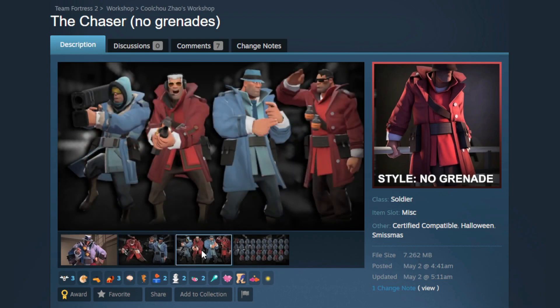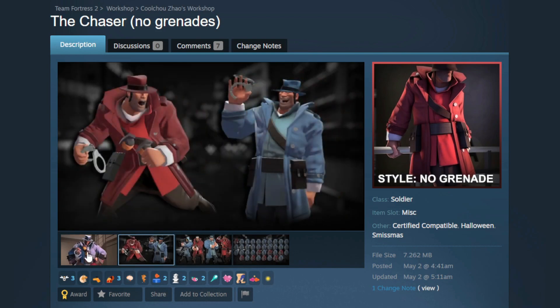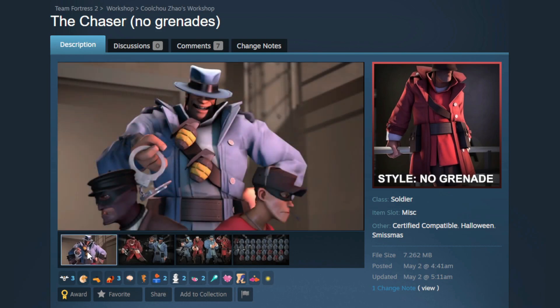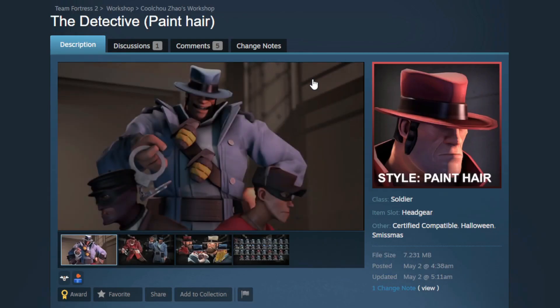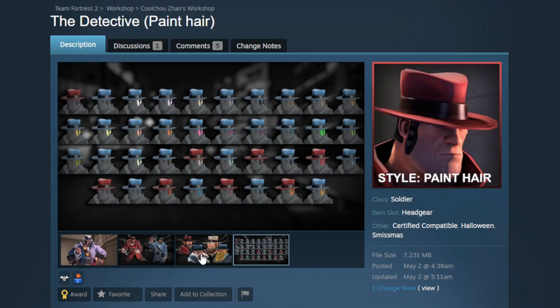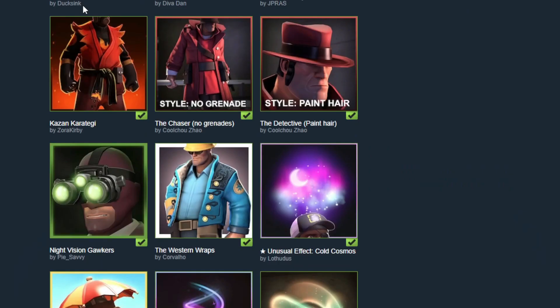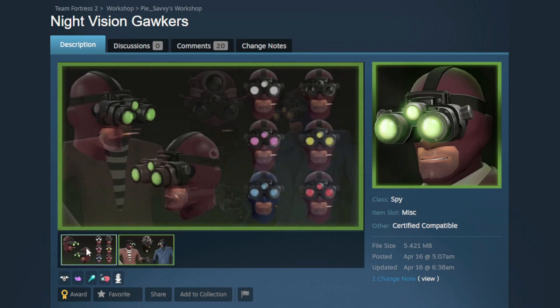Next up — that's a banger! It's called the Chaser, and this is like a trench coat for the Soldier. As a massive fan of trench coats — that is so nice! I am a big fan. I'm assuming we got the hat as well — yes, the Detective. It's got some sideburns that go with it. Really nice. Next up, the Night Vision Gawkers — that is such a cool cosmetic, an update to the observer Spy meta. I can't wait to load into a casual server and see like five of these.